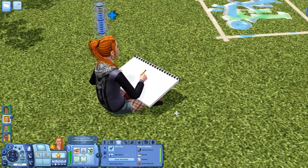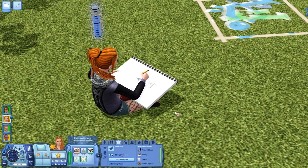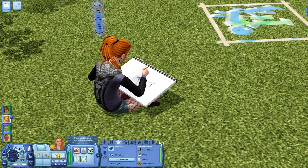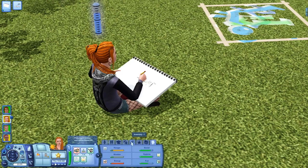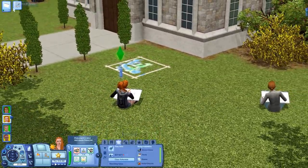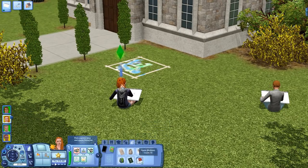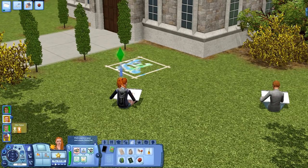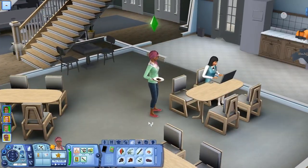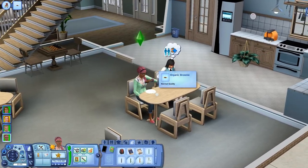I want to sketch a nude person, but every time I've done it in my own game or sketched a person, it never comes out looking like them — they just stare at the person and make something completely different. Is it just me or does it happen to you too? She's in an awful mood. I kind of want to have her go home. She just needs to eat, sleep, and use the bathroom.